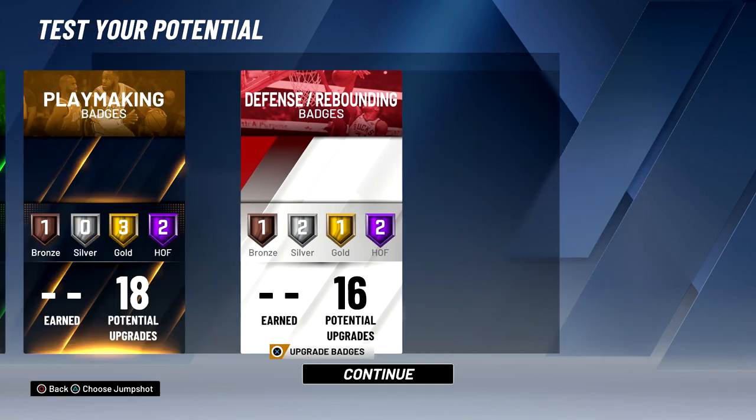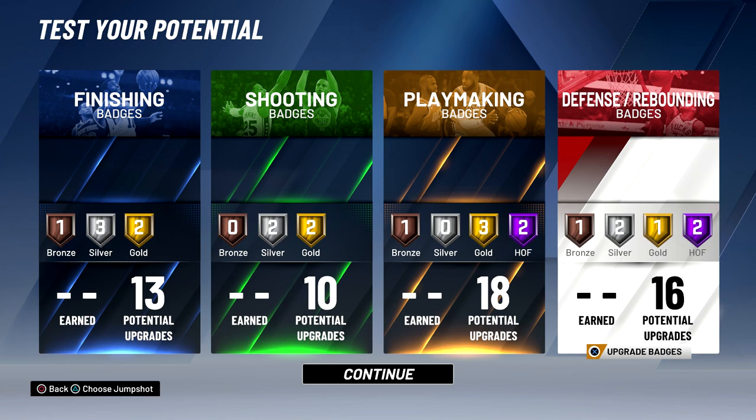So those are the badges — this build is a great all-around build with four hall of fame badges, eight gold badges, seven silver badges, and three bronze badges. This build can do it all, and I'm pretty sure this is going to be my primary guard build for NBA 2K20 — for pro-am, for park, for pretty much every game mode. I'm mainly going to be on a big man but I still have to figure out that build. If you enjoyed the video make sure to drop a like and subscribe. It's been KingJosh and I'm out. Peace.